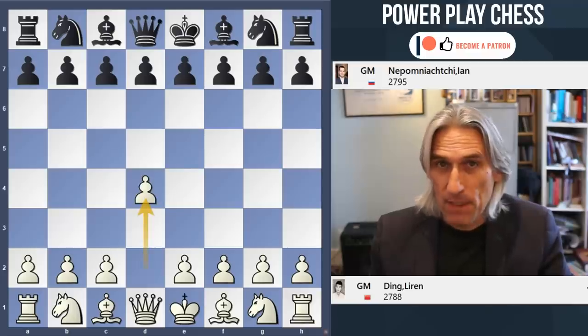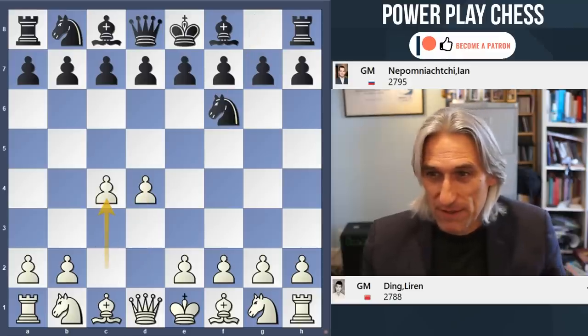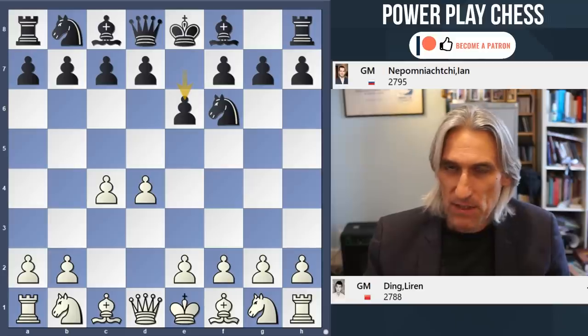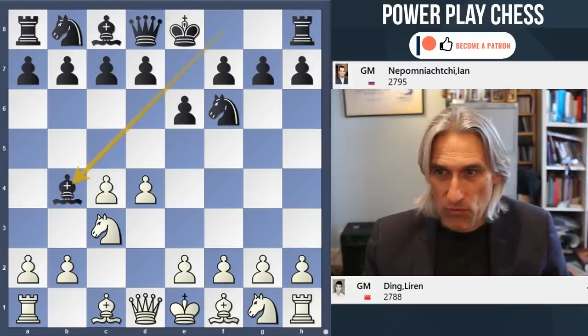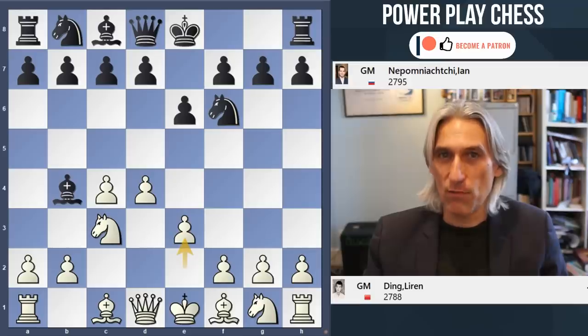So Ding Liren with white - what had he got lined up? C4. Now Nepo likes to play the Grunfeld here; this has in the past been one of his favourite openings, but instead today he went for E6 and we have a Nimzo-Indian on the board. E3, so very classical so far from Ding.